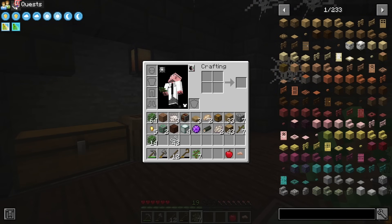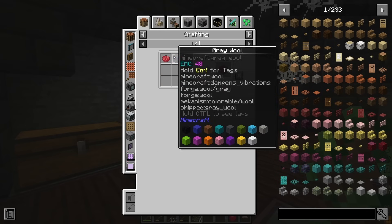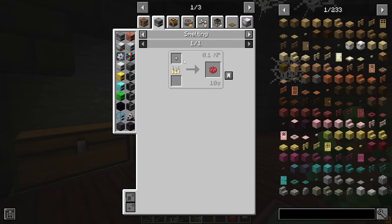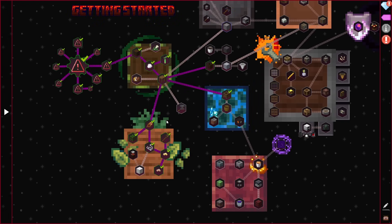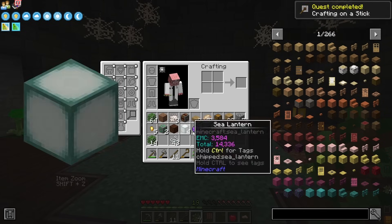We have some white wool - we can get that from our string. The market is going to take us a little bit because we need red dye, which may be a little tricky. Apparently you can smelt lead nuggets to get red dye, which is interesting. We do at least need to make a crafting table on a stick. There is a Curio slot for this - you can throw it over here, set up a keybind. Ours is set to V. Open crafting on a stick - press V and there it is. So this is good for crafting on the go.